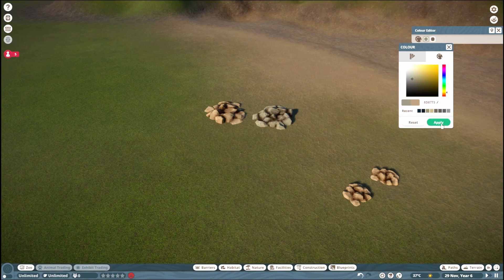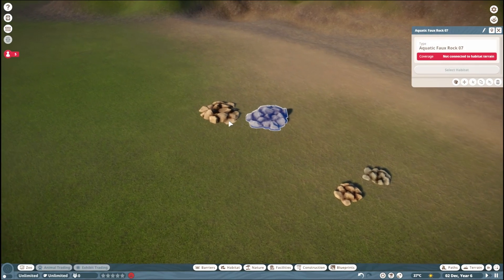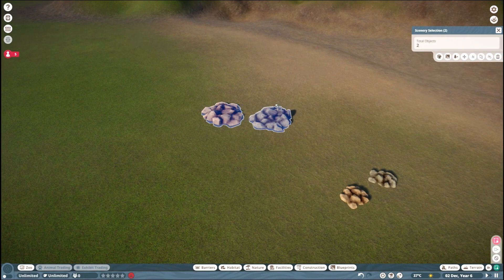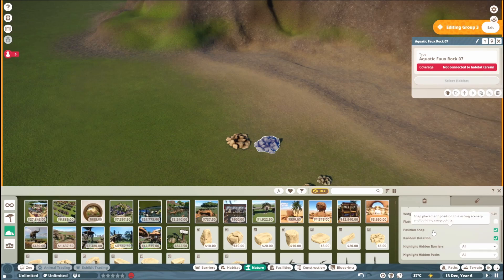Those two work nicely together, and then we're gonna do the same thing with the smaller ones. We're gonna put these two together in a group — I've selected these two, then we're gonna use merge scenery into group up here, and then I'm gonna do the same for these two. Double click this, we're entering the group here. I'm gonna make sure the position snap is turned on and the random rotation is turned on.